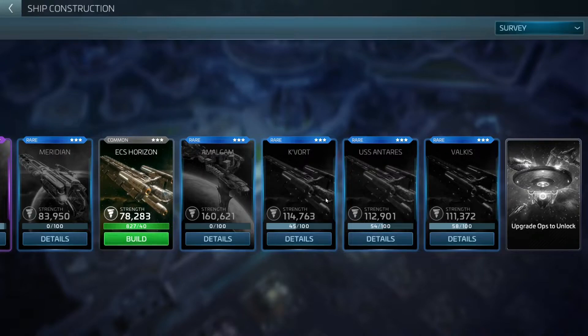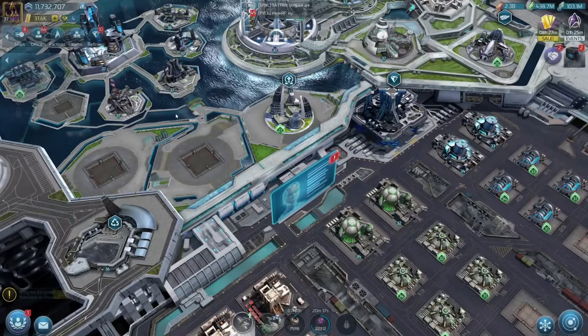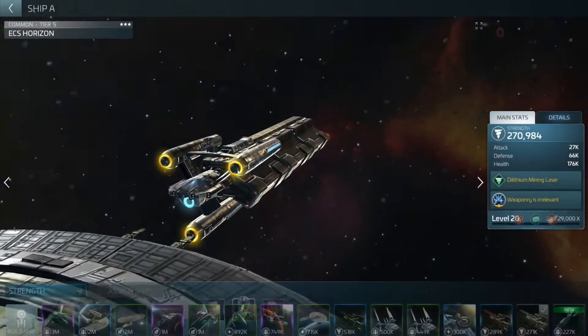You've got three faction ships: the Cavort, which is the Klingon ship; the USS Antares, which is Federation; and the Valkis, which is Romulan. You're going to want to get at least one of each, and if you want to specialize in a faction, maybe even two of one type. You can realistically only work towards one or maybe two factions at a time — free to play you're probably just going to do one. I personally picked the Valkis as I'm working towards Romulan.